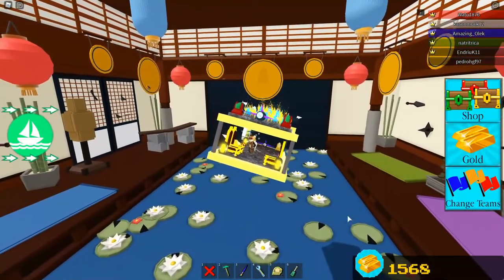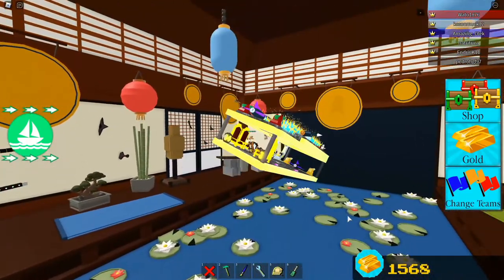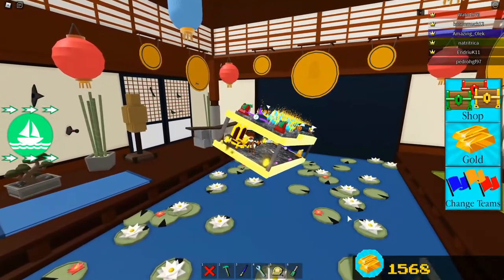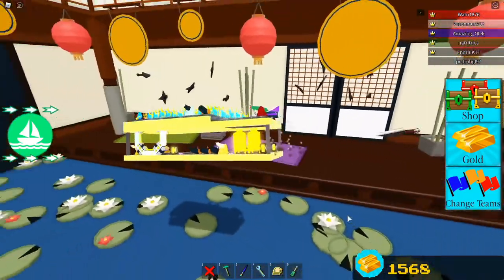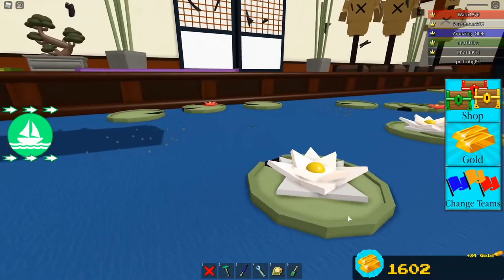It has a couple of gongs, one with like the Zeg face on it. Little lily pads — it's very tranquil, if I have to put it that way. It has some bamboo. If you do not know, I actually take karate. These throwing stars will insta-kill you if they hit you, apparently.